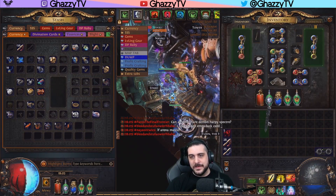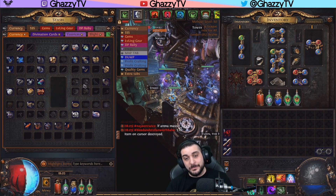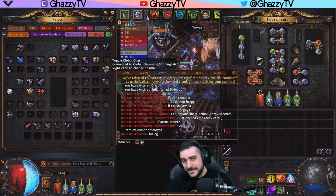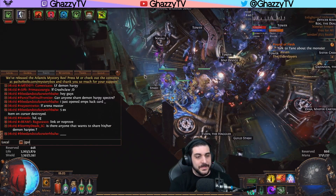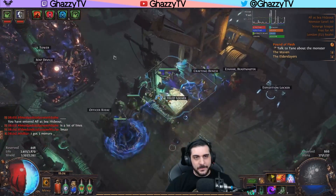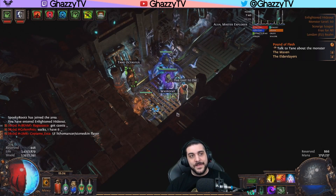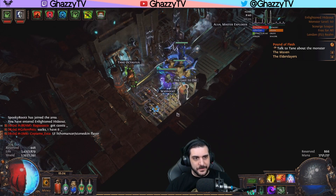The next topic is to talk about specter banks. What is actually going on with specter banks in the current league? In the past, we were able to generate specter banks through creating a PVP-only character, which is now no longer possible. Well, you can go into my global channel, which is Global 6666, where people including myself are sharing specters on a consistent daily basis to the community. Another way: if you're in a guild, you're able to have specters shared inside the guild hideout. Another way would be to just level up a character to level 28 and use that as a specter bank.